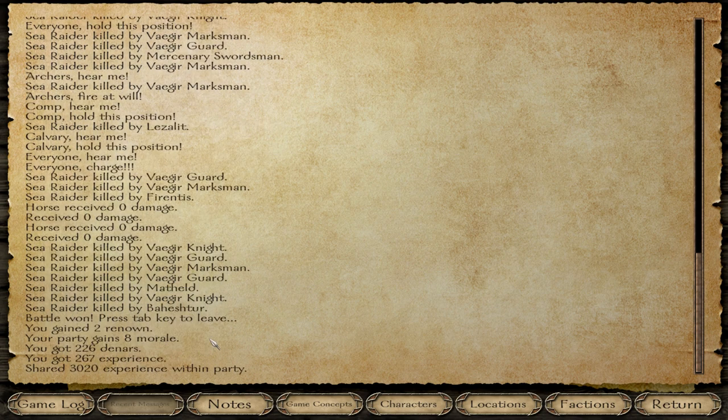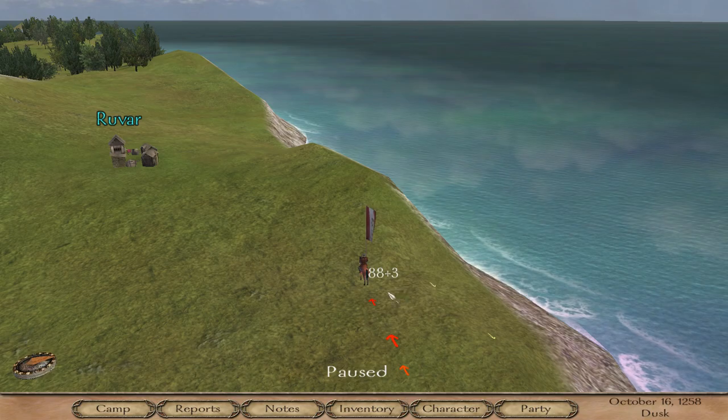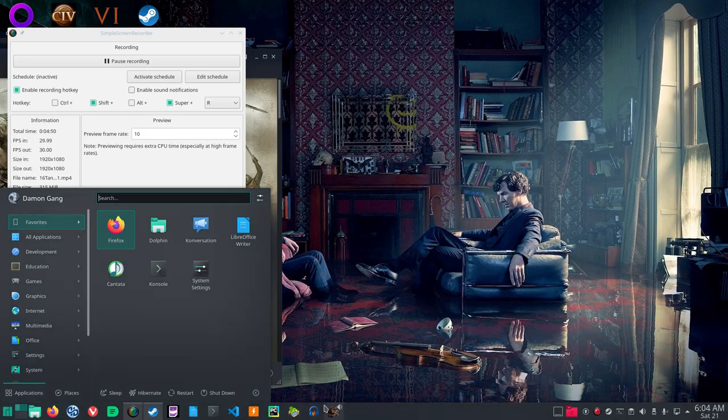So 17 of those Sea Raiders were killed by the Marksmen — just to give you an idea. It takes them a long time to get up the side of the hill, giving the Marksmen time to fire at them. And that's it.